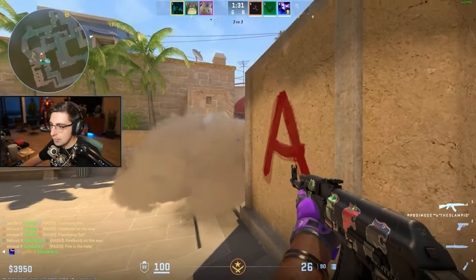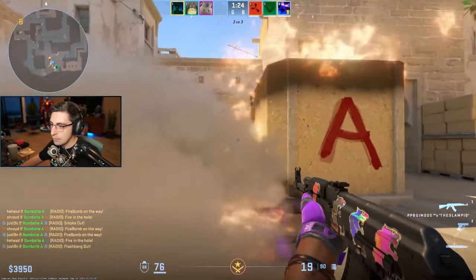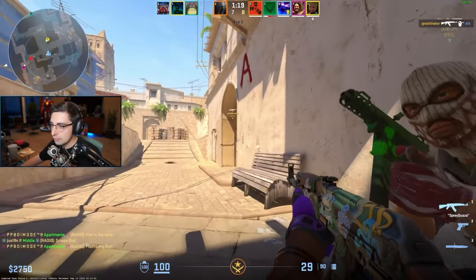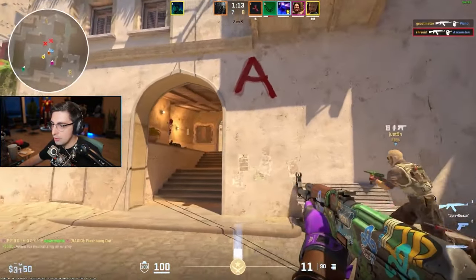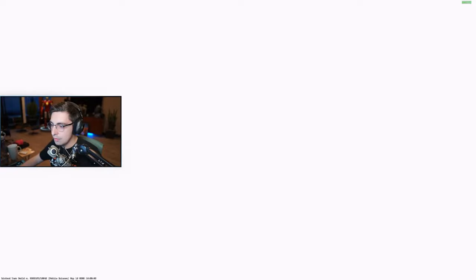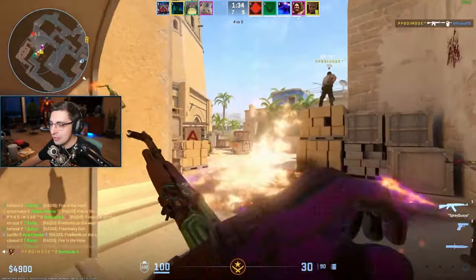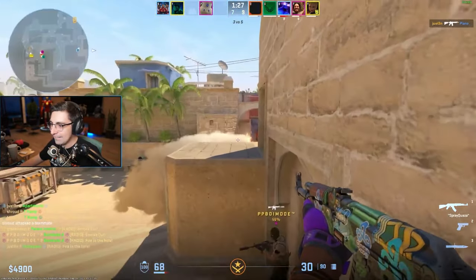The next step to mastering the AK is fully understanding the economy around buying this weapon. The AK is only $2,700, which is extremely cheap for a rifle of its status. Most people try to buy it after winning pistol rounds, but this can actually be a fatal mistake. Getting a kill with any rifle grants you $300, so let's say you win pistol, buy an AK, and get two kills — that'll get you $600 going into round three. But submachine guns will give you $600 for a single kill, so if you win pistol and buy an SMG, you can make $1,200 from a double kill instead. You don't really have to worry about it being less lethal since enemies won't likely have armor — it's just a smarter decision and can really open up the economy for your team moving forward.